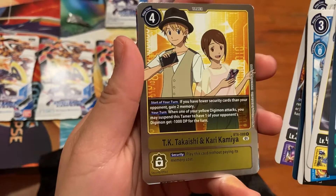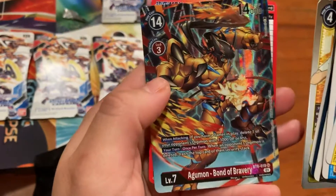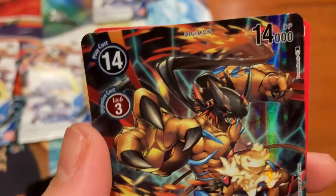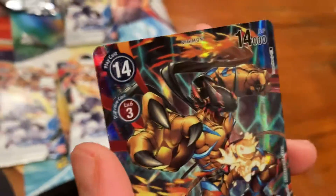That's a rare TK, Takashi, and Kari Kamiya. And — super rare. That is texture. A little bit of texture, not too easy to see on the camera.